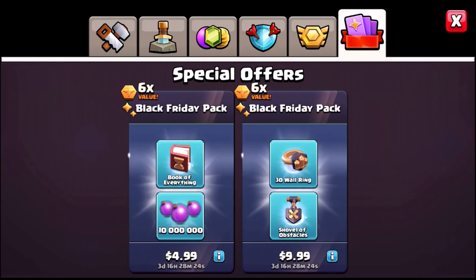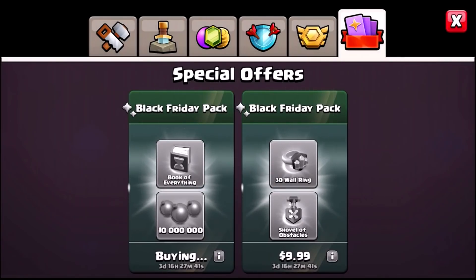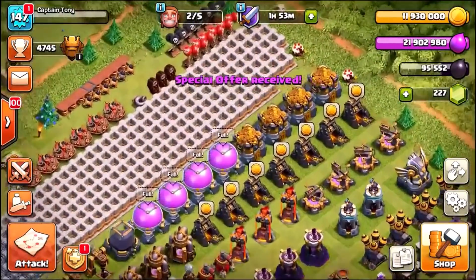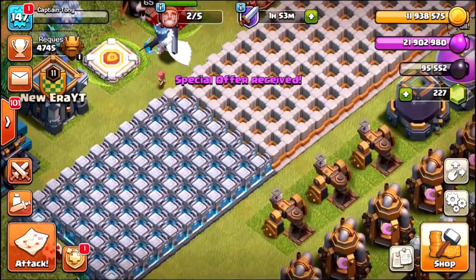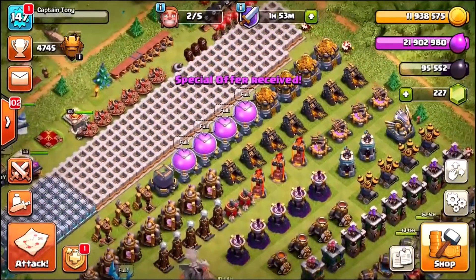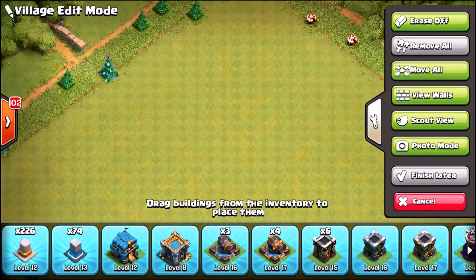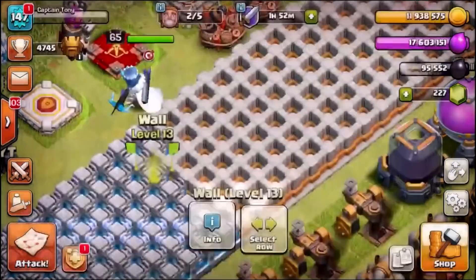There are still special offers in the store — the Black Friday pack with 10 million elixir. Should we buy it? You know what, let's do it. We get the 10 million elixir and we're up to 21.9 million elixir. The special offer has been received. For anyone that doesn't know, all we need to do with elixir is upgrade the walls — that's pretty much it. We've still got some gold upgrades to do. We've done 74 level-13 walls, trying to do all 300 before Town Hall 13 comes out. Let's dump 22 million elixir on these walls.